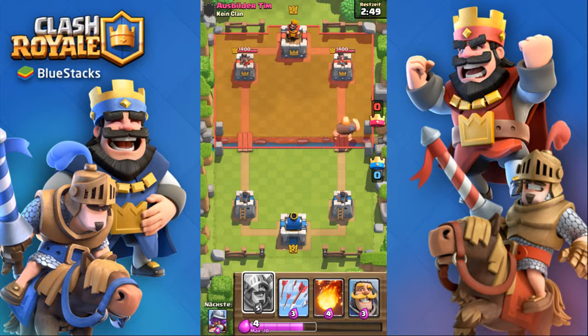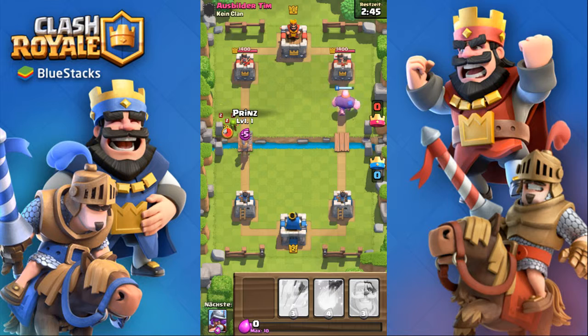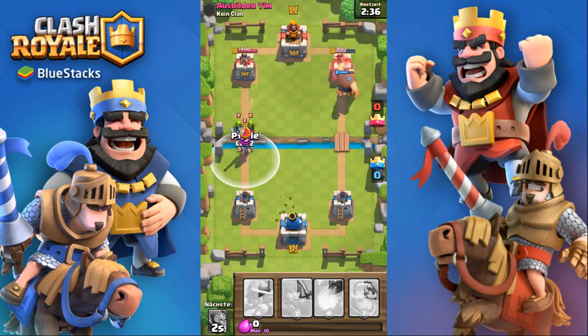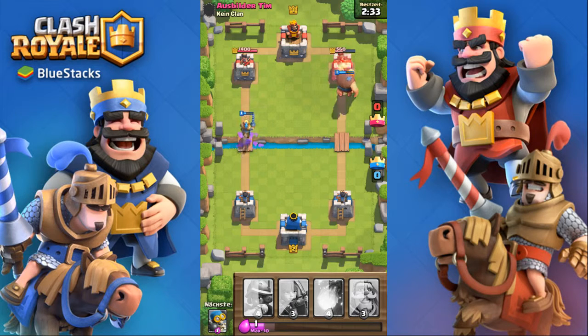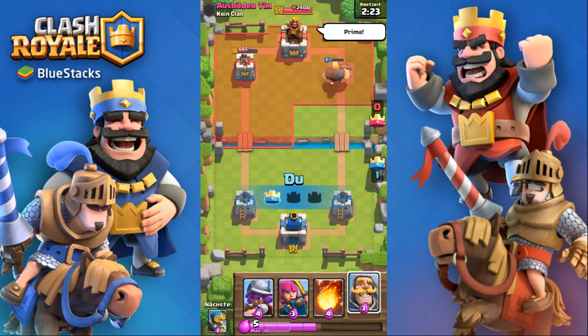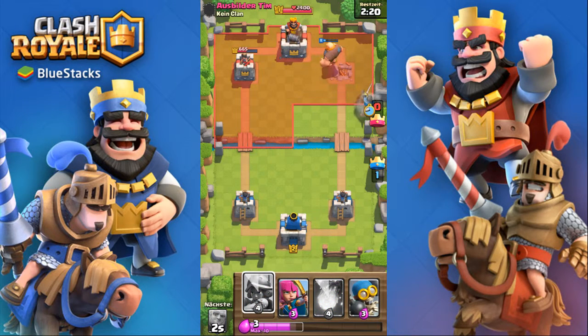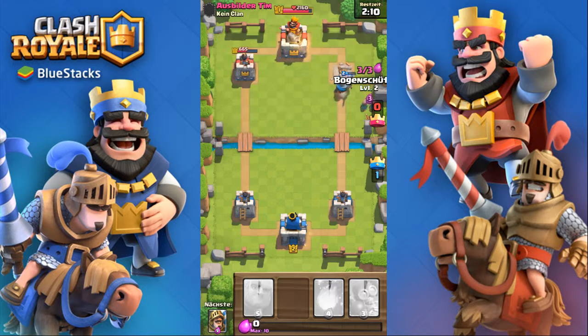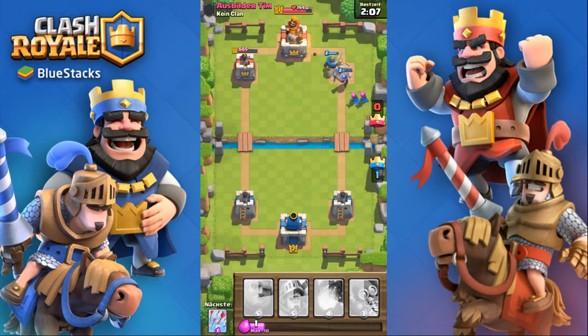Now I'll put the Prince into action so you can see him. Oh my god, that was really bad from me. My Prince is going to die — he's very fast. Now you can see him — he runs toward the tower and does around 500 damage, then hits again. Maybe you'll see the Prince in action again, but the Prince is really strong when combined with a giant.